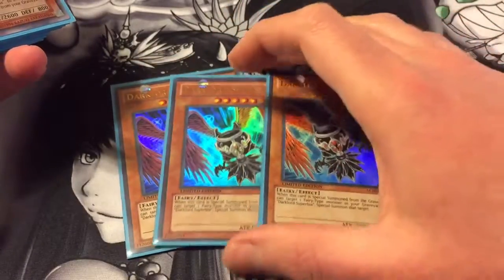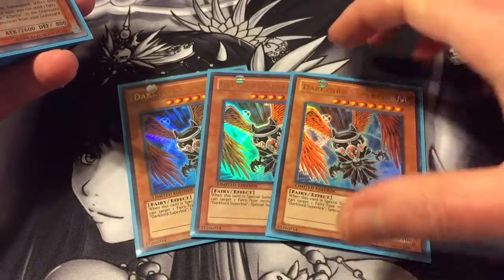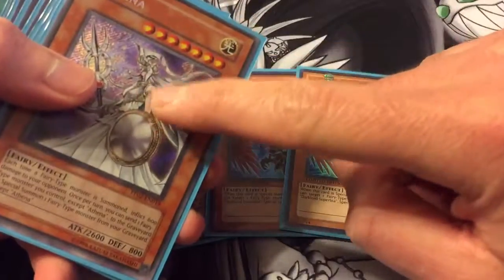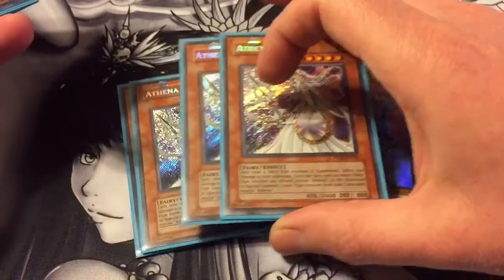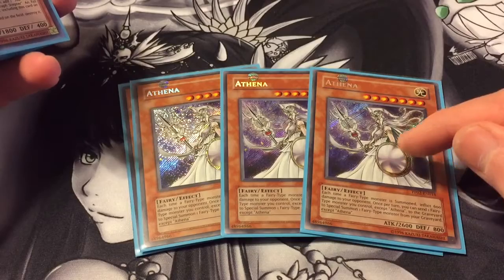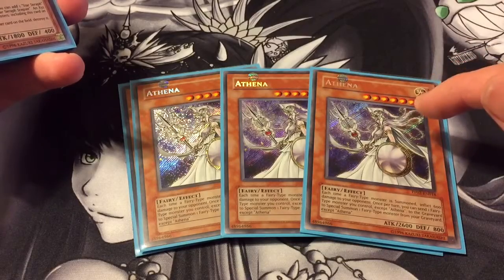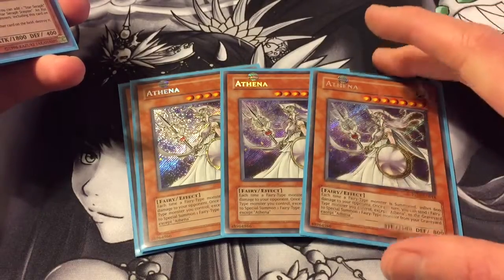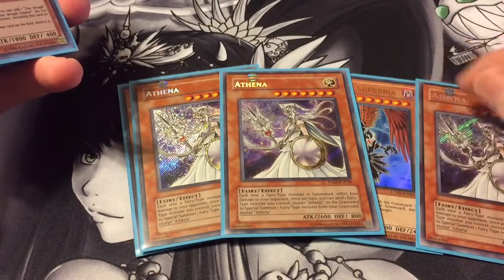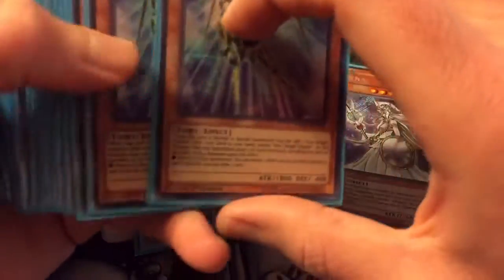To start things off we got triple Dark Lord Superbia. When he's special summoned you can target a fairy in the graveyard except for him and special summon it. Really good effect, decent stats as well, and he can make a little combo with the next card, Athena. Triple Athena — her effect is each time a fairy monster is summoned it deals 600 damage to your opponent. Once per turn you can send a fairy type monster you control except Athena to the graveyard and special summon a fairy type monster from your graveyard except for her. So you can do a little loop if you get multiple of these guys out and tribute off Superbia, special summon back Athena, and kind of keep going. Pretty fun little thing.